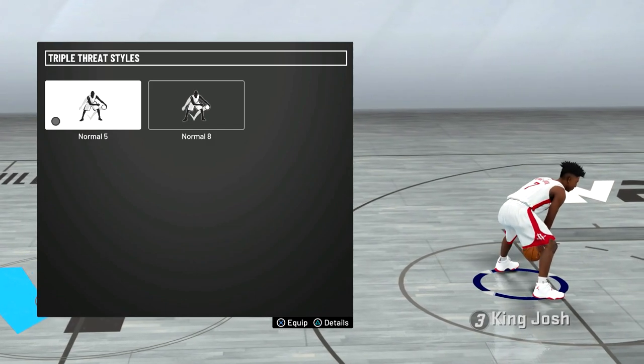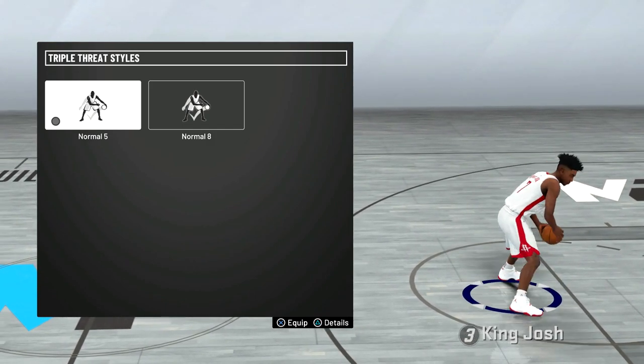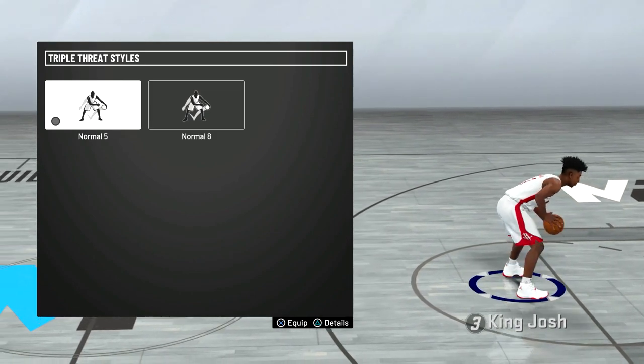Finally, for the triple threat styles, I use normal 5. Triple threat styles don't matter that much, but I actually do use triple threat moves like jab steps a lot.